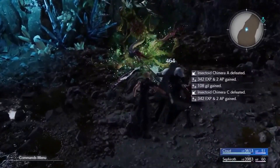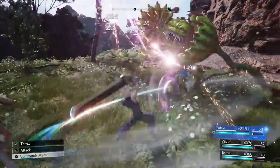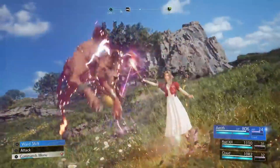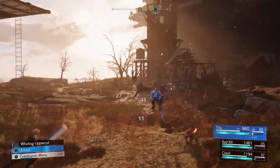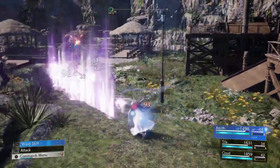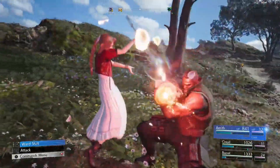One of the standout features of Final Fantasy VII Rebirth is the Synergy system, which allows players to execute combo attacks involving multiple characters. These combo attacks not only deal massive damage to enemies, but also help in staggering them, opening up opportunities for even more devastating attacks. The Synergy system adds a layer of depth to the combat, encouraging players to experiment with different combinations of characters and abilities.